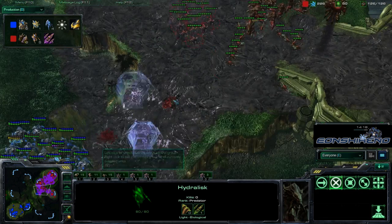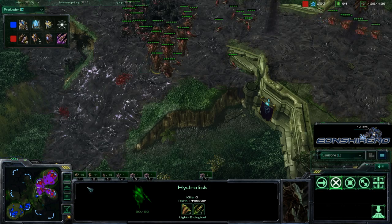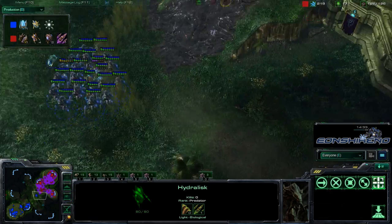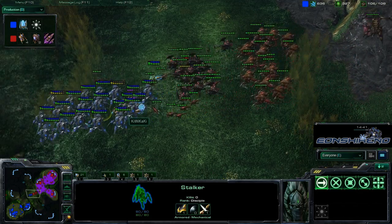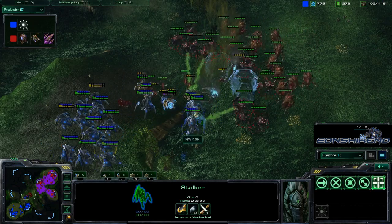Damaga is kind of forced here. We're having a change in the tide of the fight. We saw Damaga early game and up until now, mid-game, with complete map control with those Lings, doing a very good job picking off Zealots. But now Kiwikaki decides he does not want to fight — he sees way too many Hydras. Those reinforcements are too much for him.